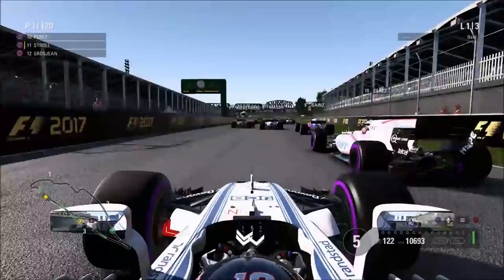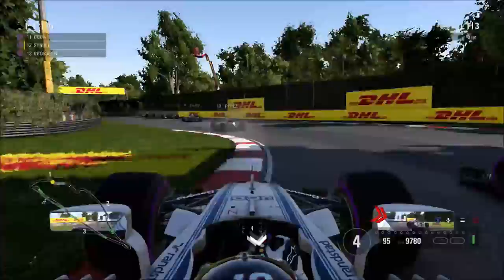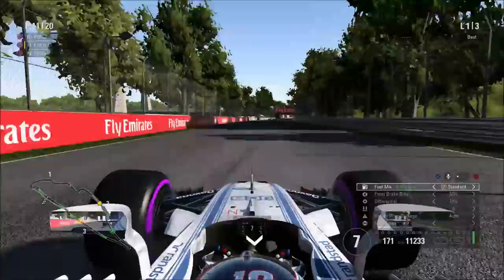Now we're underway for our second attempt — hopefully the final one. We make a slight bit of contact with Sergio Perez, our favourite driver. I hate making contact with Perez, and we actually get a warning for that, which is very surprising. We stay in P11 as our car goes down the inside, squeezing him out of the road. Already, compared to F1 2016, the 2017 AI — wow, they're so much more aggressive. You really have to work for your overtakes.